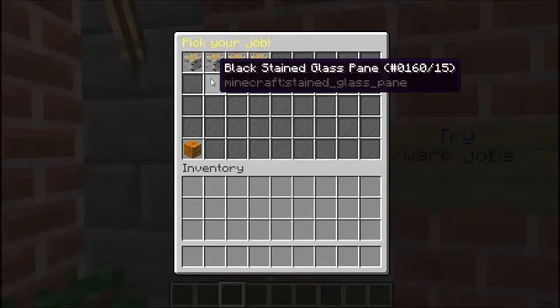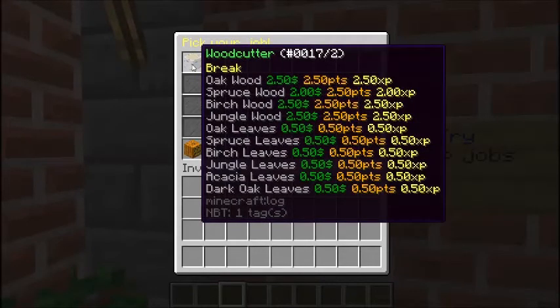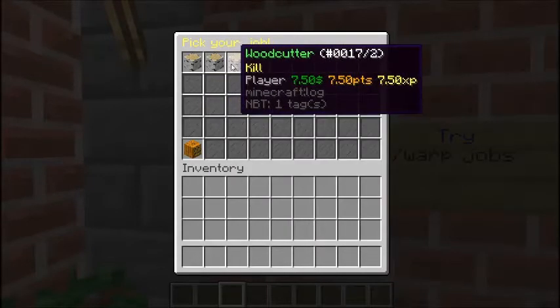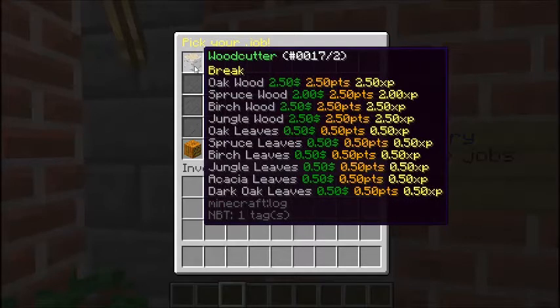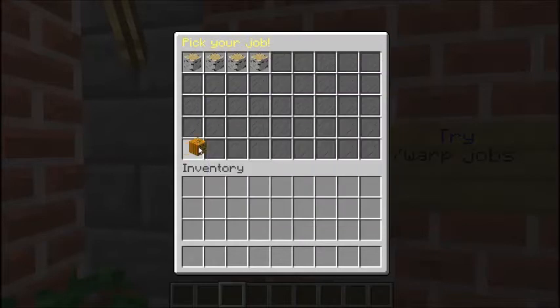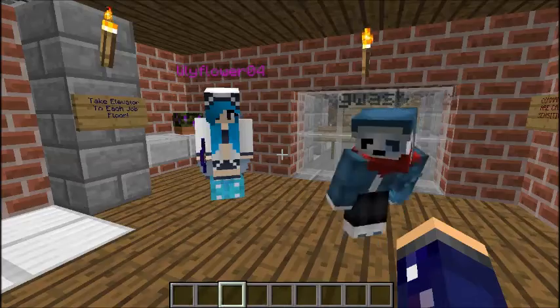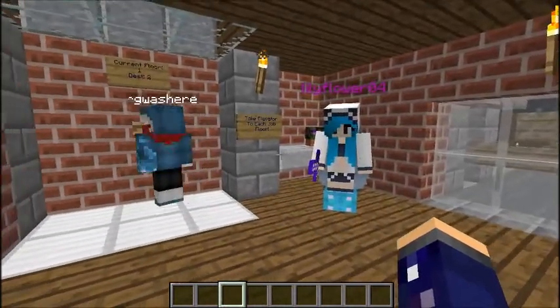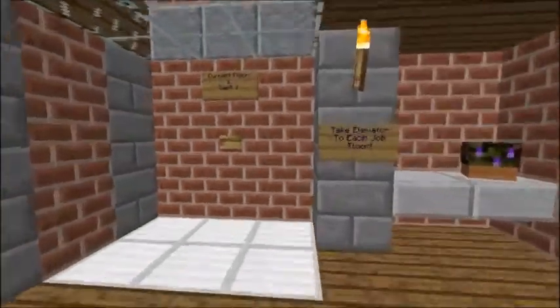Just as an example, if you want to check out the woodcutting job — which we'll go into detail on upstairs — this browse menu shows you what you get paid for and what kind of stuff you can do. You can't choose a job from this menu though; I'll show you how to choose your jobs when we get upstairs.